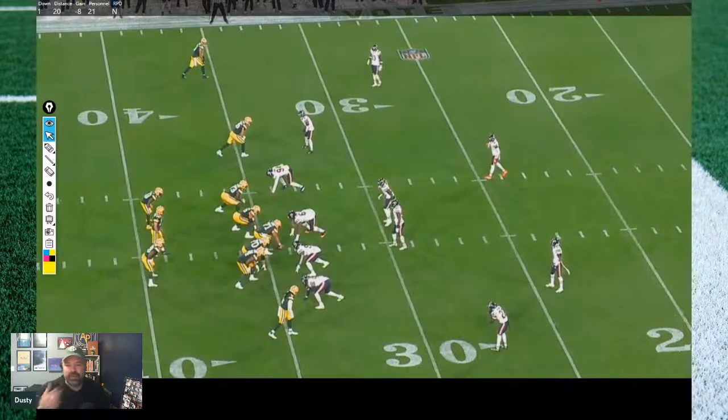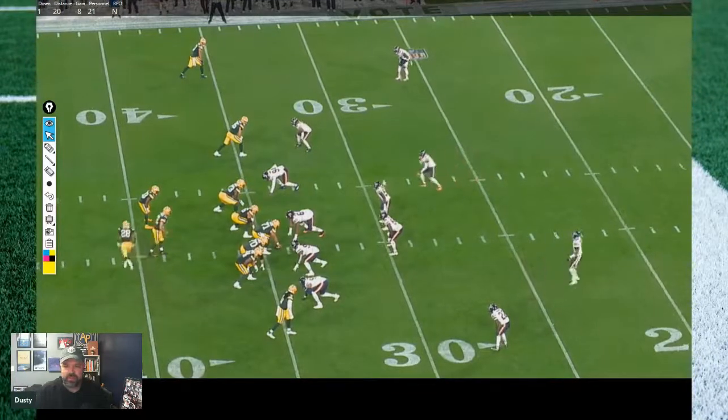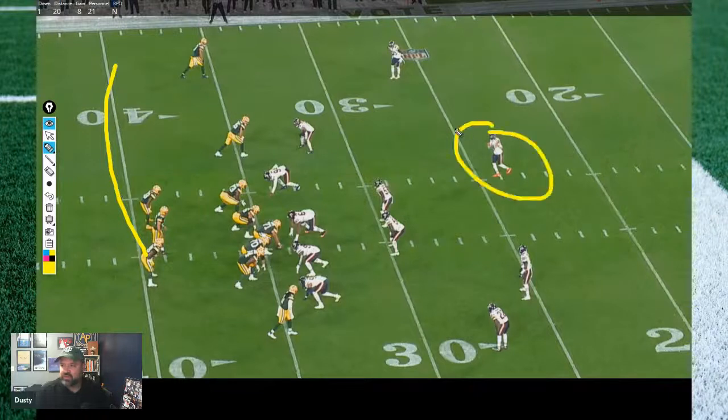Now moving to the non-RPO game — six attempts, only one run for eight yards, again 3.8 yards per attempt. This first one really makes you mad as someone who likes offensive football — it's a beautiful concept, and then they kind of get what they want but it just doesn't quite work out due to protection and a couple other things. You get this motion — Dillon moves over, the safety is communicating and coming down, so it looks like they're going to rotate to a single high, which is exactly what you want.